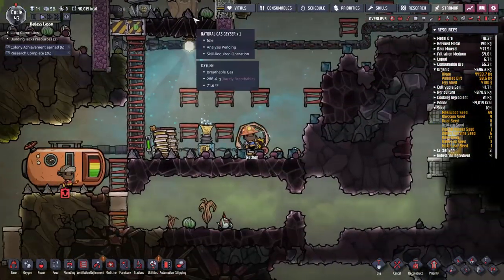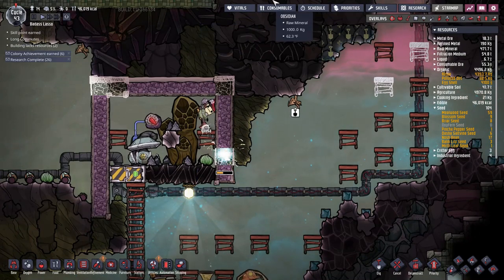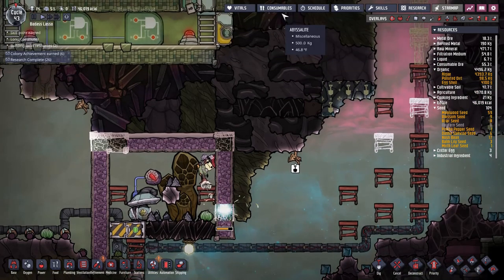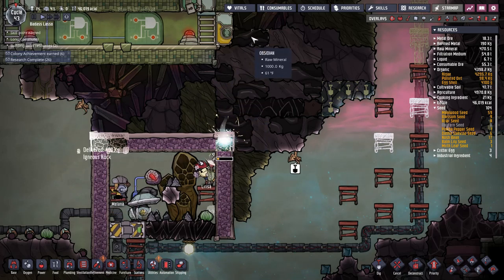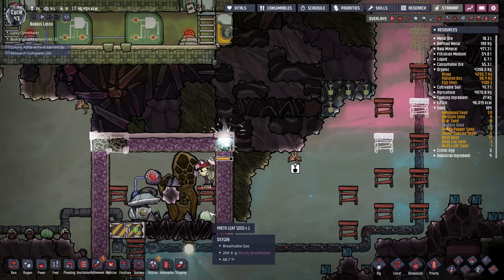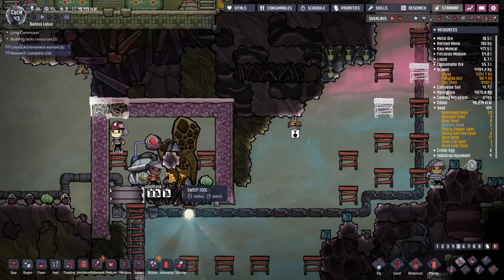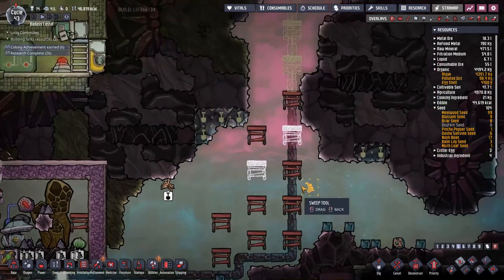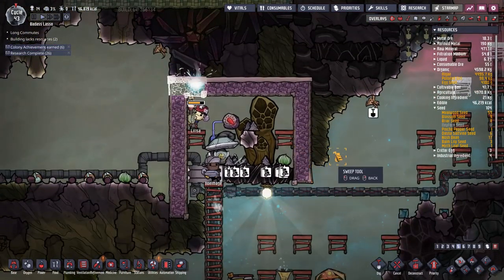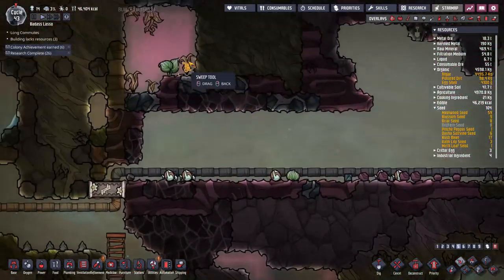Our containment room is almost done. I could have pushed it all the way up to the abyssalite but that's just being a little too extra — this should be enough. I'll tell the dupes to sweep all this crud out of here. Excellent — thank you Larissa, and thank you for not teleporting to the other side this time.